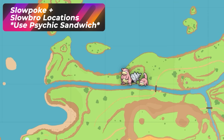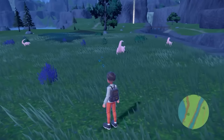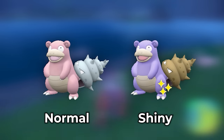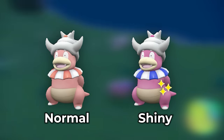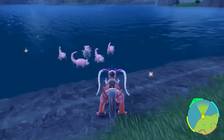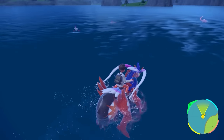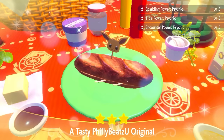Another Pokémon you can get here is by popping a Psychic Sandwich — this is big because it separates out Slowpoke and Slowbro. Slowpokes are a little harder to identify as shiny because they're lighter, but Slowbro is very obvious with completely different coloration. If you want Slowking, start with a Slowpoke. The summary: Fairy Sandwich for Marill/Azumarill, Rock Sandwich for Chewdle/Dreadnought, and Psychic Sandwich for Slowpoke and Slowbro.